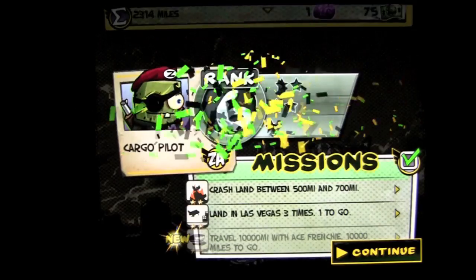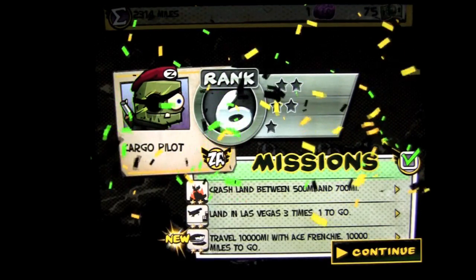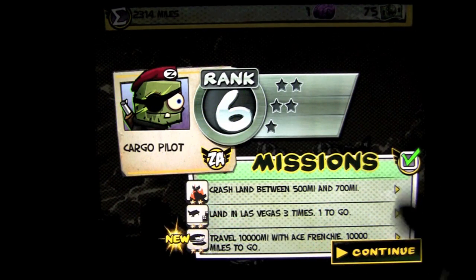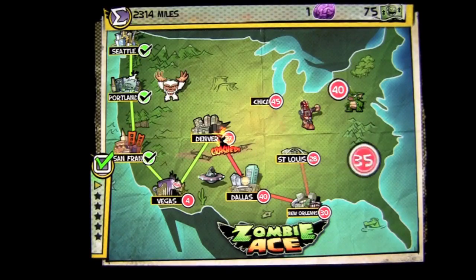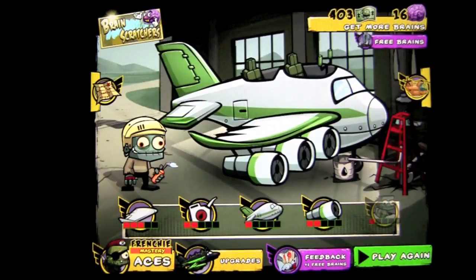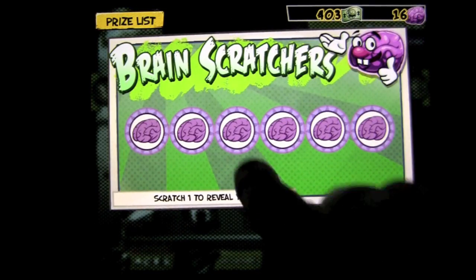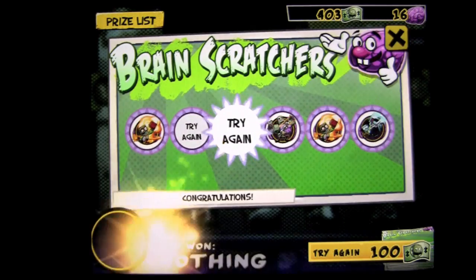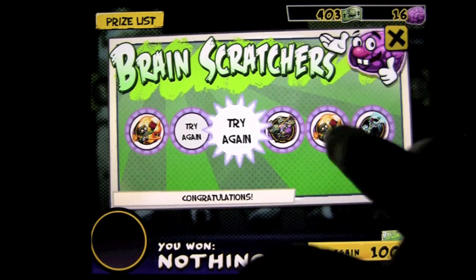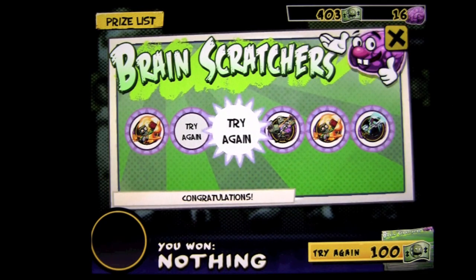I'll also explain the whole lottery system. I just ranked my pilot up and I got a brain for that — one brain plus 75 zombie bucks. You get new missions once you complete them. Here's a picture of the states where I crashed, just past Denver. I need to deliver four zombies to Vegas to infect it. You always get a chance to upgrade — I did get two pieces of a lottery ticket.